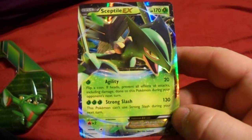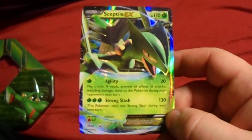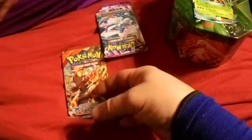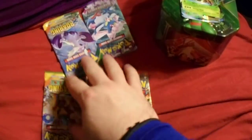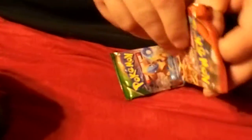We're gonna do two packs and two packs like we normally do. We got the Sceptile EX promo card out, and our packs are Primal Clash, Phantom Forces, and two Roaring Skies. I'll go first because if she gets good pulls, we'll let her see. So we'll start with Primal Clash.